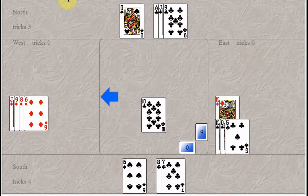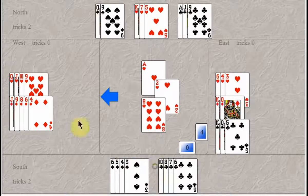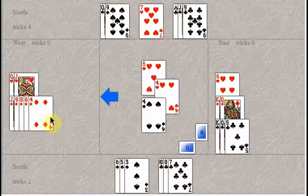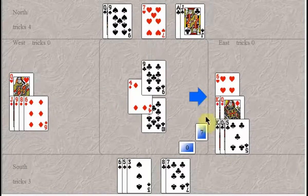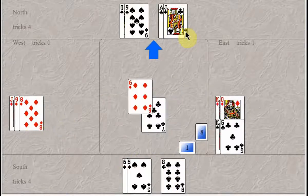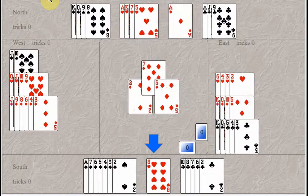Let's go back before you got rid of all the hearts. Say you play the ace and king of hearts, throwing a club away, then trump a heart to get to your hand, and immediately finesse the club — losing to the queen. Now East can play a heart and you have to trump it. You have no choice but to finesse the club a second time, and this time you lose to the king. So you go down one, only because you did not get rid of all the red cards right away.